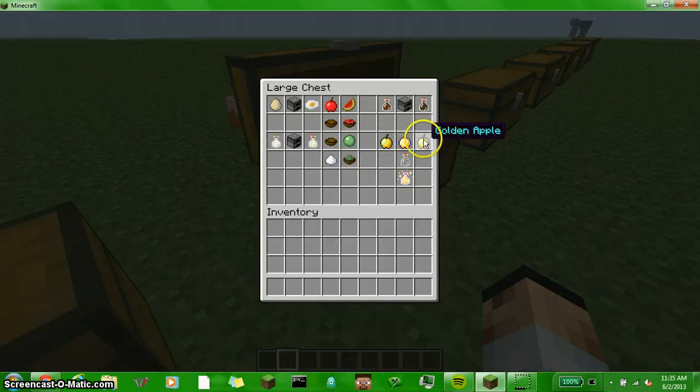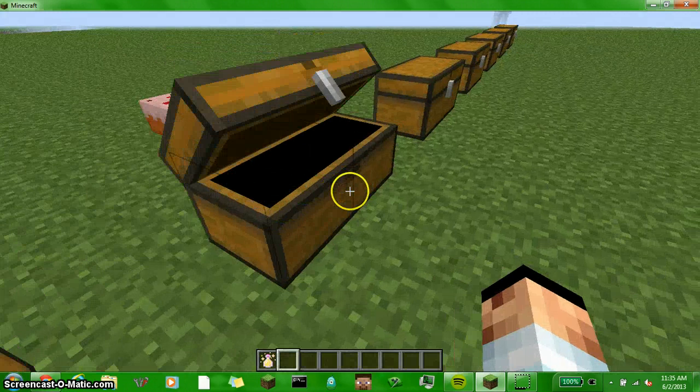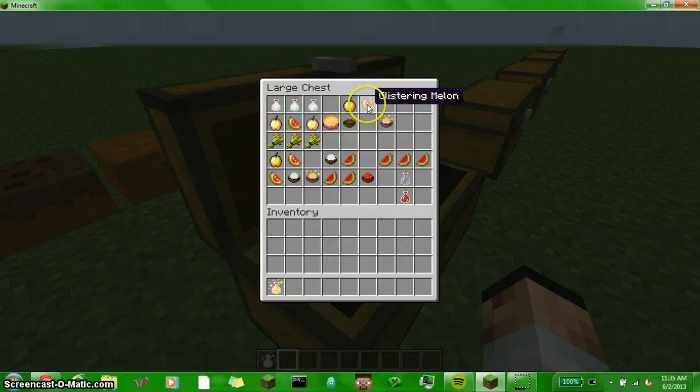If you put a golden apple — like an enchanted golden apple — in a glass bottle, you get magic apple juice. If you put three milk bottles, a glistering melon, two enchanted golden apples, and three wheat, you get a magic cake, and it says 'it is not a lie.' If you put a golden apple, a non-enchanted golden apple, a glistering melon, and a bowl, you get magic ice cream — it says 'looks delicious.'